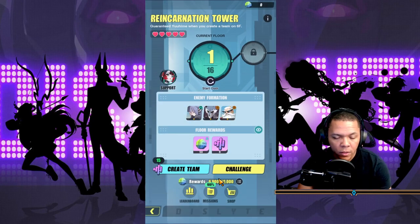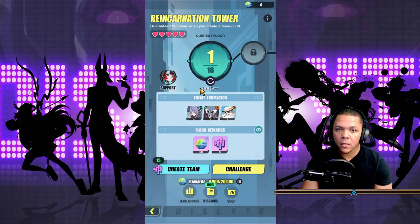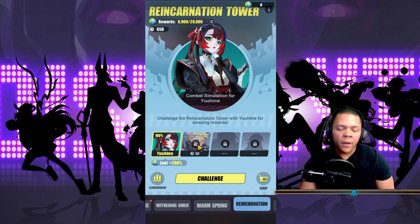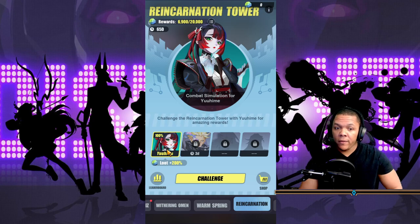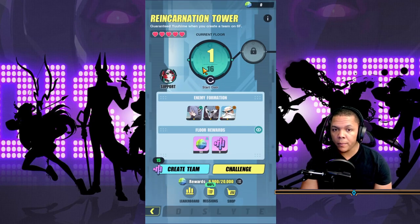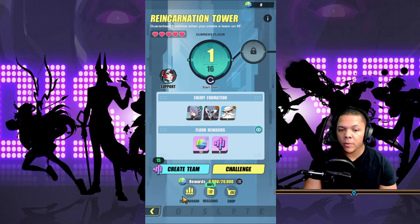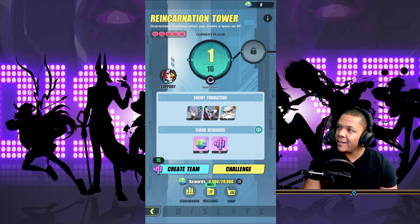I'm just going to do a challenge starting at one. You have some missions you can do — I completed all of them for this season. I think they're going to have this reoccurring. In three days I see Mateo and Prometheus. Right now it's Yuhime. Before, Reincarnation Tower didn't have a main focus, but this one is good because the main focus is Yuhime. At floor six you will automatically be given her, and I'm pretty sure they'll follow the same suit for all the other espers to introduce new ones.